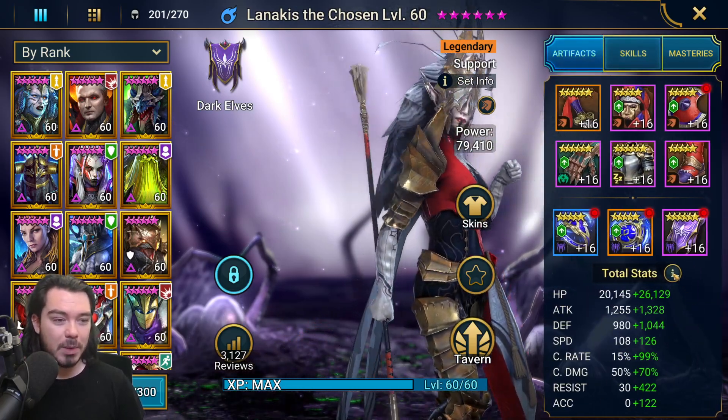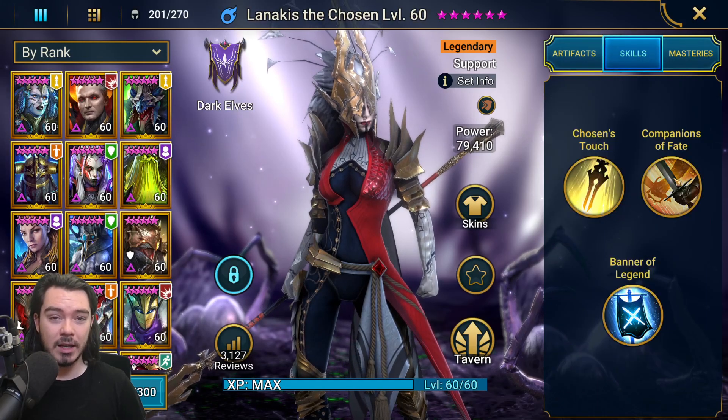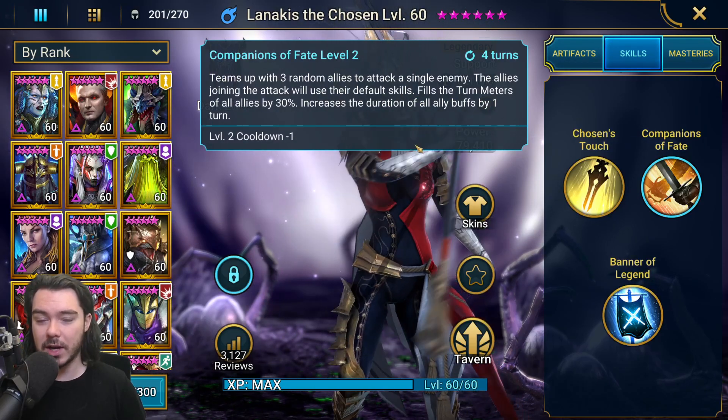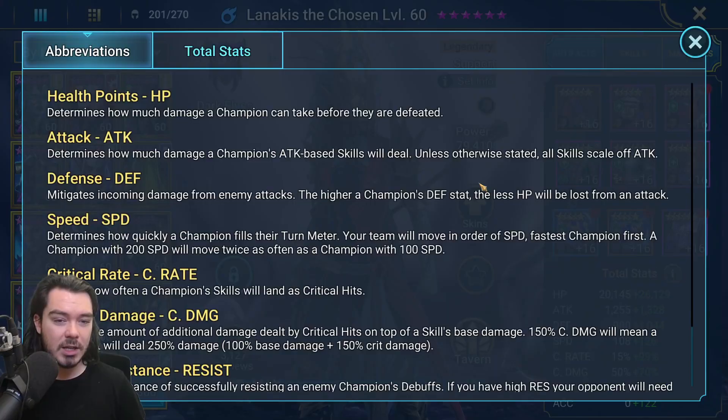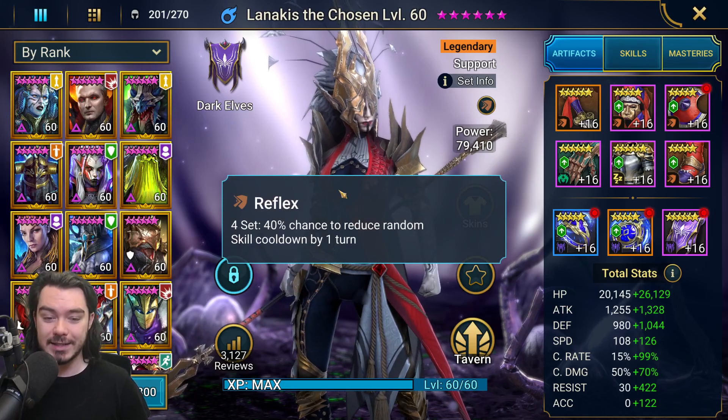So how do we build her? The important things: I actually got a bit too much crit rate — I simply don't have much reflex gear in my account, so it was tricky. I had to steal gear off my Coldheart. But we're giving her 100% crit rate just to guarantee that continuous heal every single time. We have her with 452 resistance — I'd like it a bit higher, but this is pretty much good enough for Hard Hydra. You could get away with it on Brutal and Nightmare, but you're getting a little risky; you'd rather be around 500, or at the very least bring in something like a Geomancer with decreased accuracy on A1. And then she's got good speed at 234, plus the reflex set.